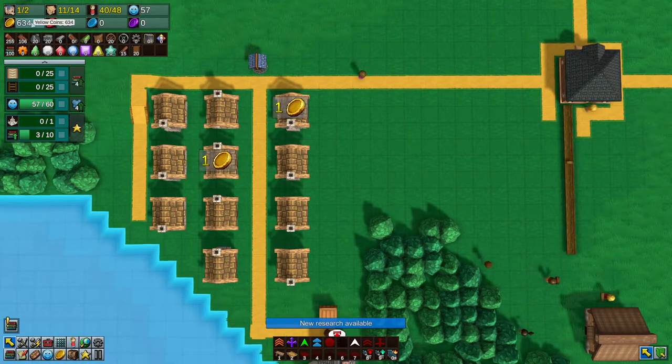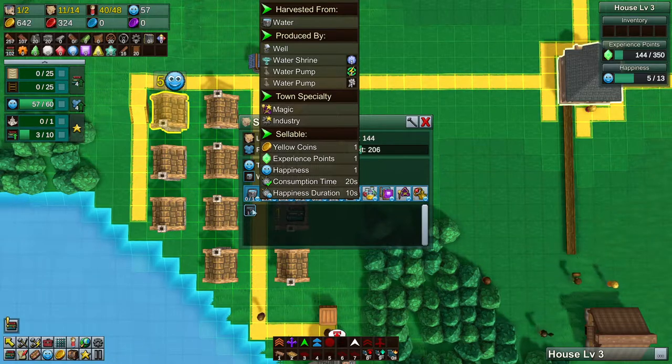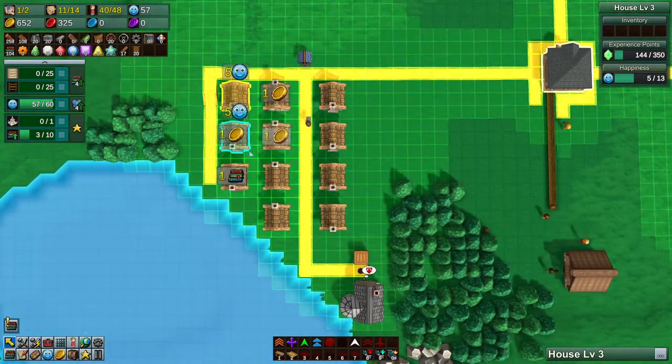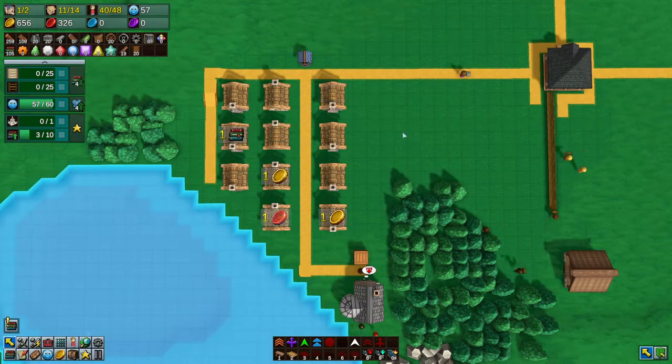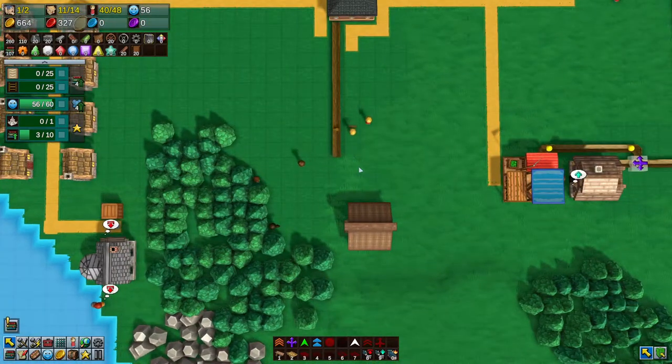Now look at our coins — they're ticking up. The water duration is 10 seconds, so every 10 seconds we're going to be getting a coin. Because we have 10 houses, we're going to be getting one per second just on water, which is passive. It took basically nothing to make, which is excellent.